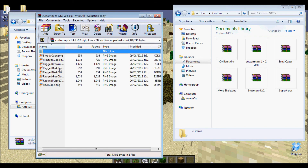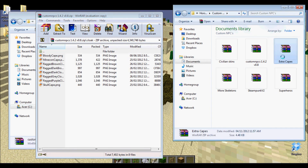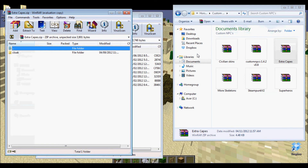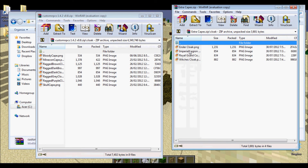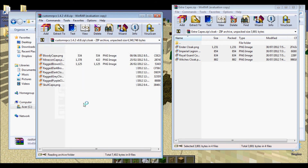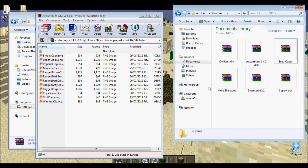For extra capes, you have to open up your cloak folder — ta-da. And then you want to extract these. Open up cloak and then you have Ender Cloak, Imperial Legion, Royal Guard, and Witch's Cloak. So you want to take those, select all, drag them in here, hit okay, and then bam — you have more cloaks available to you.